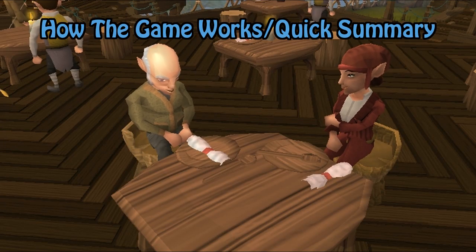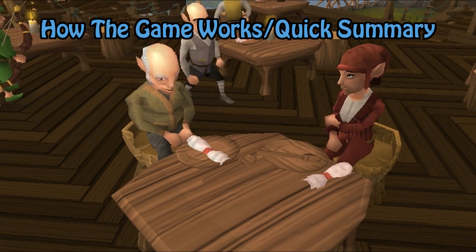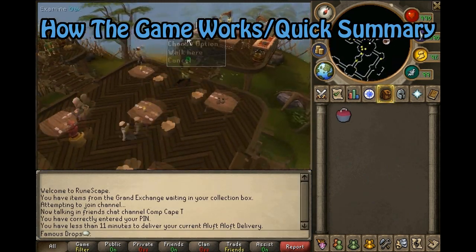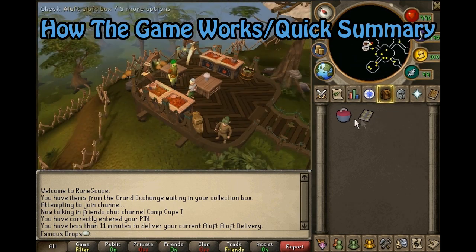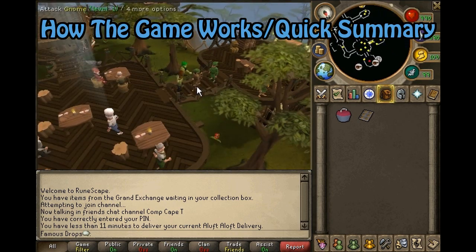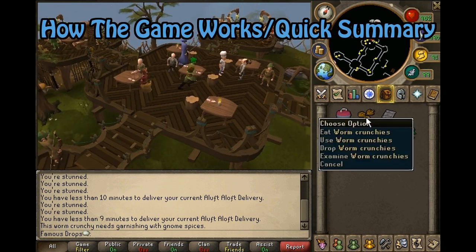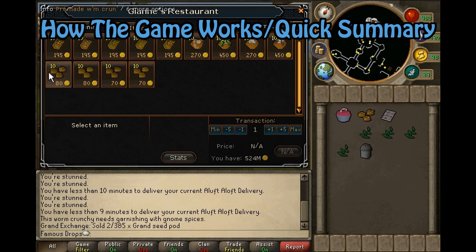How the game works — quick summary. You will be running food and drink deliveries to gnomes around Gielinor. You have the choice of Hard Tasks or Easy Tasks. Easy Tasks are not recommended because they give junk rewards, whereas Hard Tasks can give you Grand Tree Seed Pods, Gnome Goggles, and best of all, the Gnome Scarf. If you forget what your order is, you can always click on the delivery box in your inventory to remind yourself.